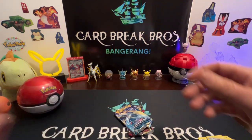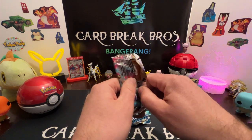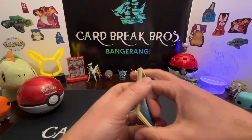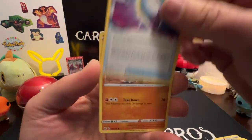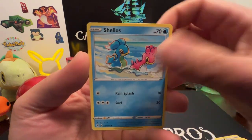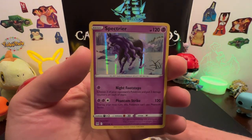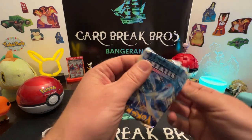Let's sleeve that up and get into the next Lost Origin pack. Could this Pokéball have a Giratina in it? You never know! Dark type, Porygon 2, Lake Cutie, Rhydon, Murkrow, Rapidash, Mawile, Shellos, reverse Damage Pump — into a Serperior Holo. Alright, last pack.